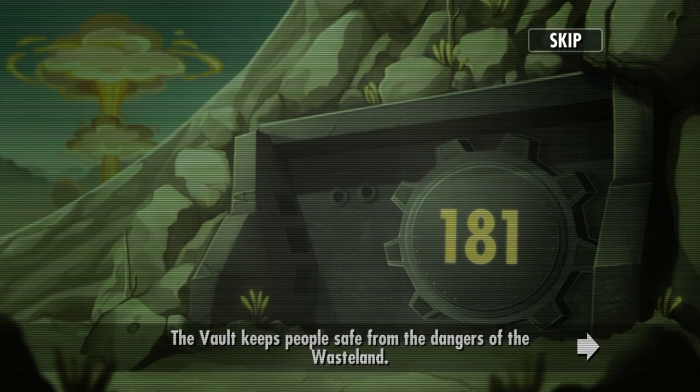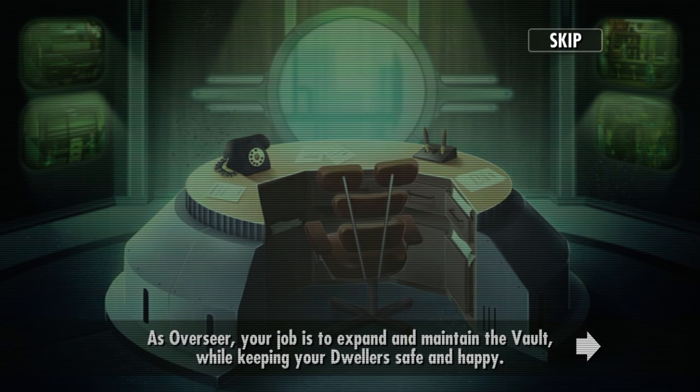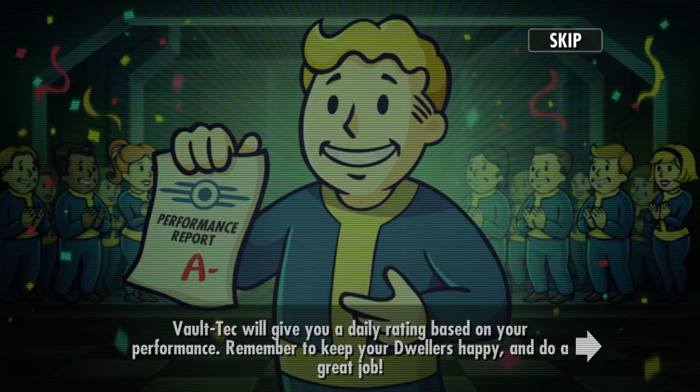The vault keeps people safe from the dangers of the wasteland — and you can see a nuke in the background. As overseer, your job is to expand and maintain the vault while keeping your dwellers safe and happy. Each room has a special attribute; assign dwellers with the best SPECIAL stats to make them happy and produce extra resources. Vault-Tec will give you a daily rating based on your performance — remember to keep your dwellers happy and do a great job.